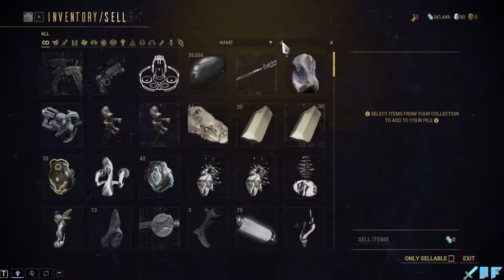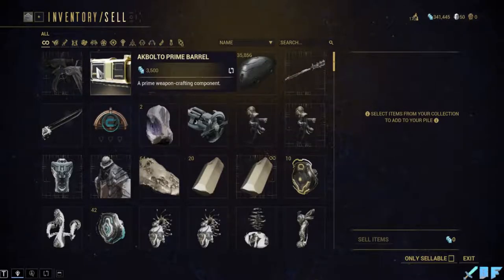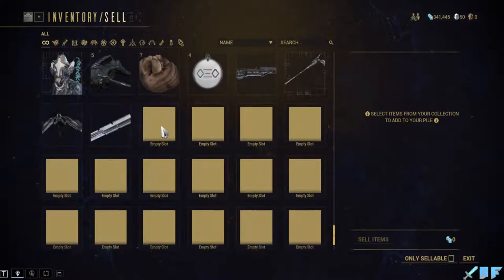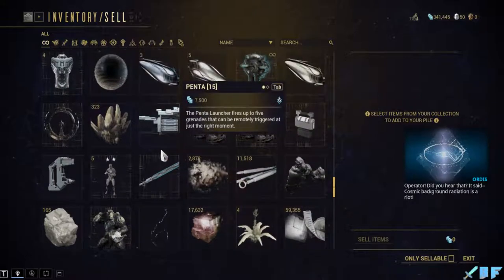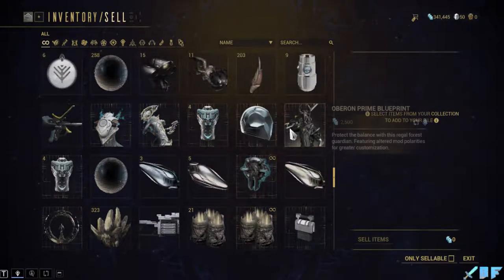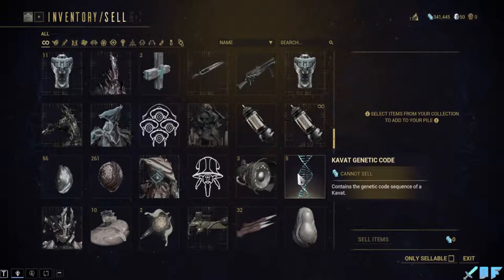So let's check this DNA - I don't know what it is anymore. Operator, did you hear that? It said: 'Kavat genetic code - contains the genetic code sequence of a Kavat.'